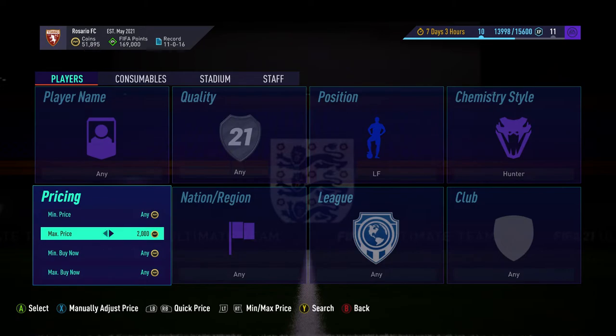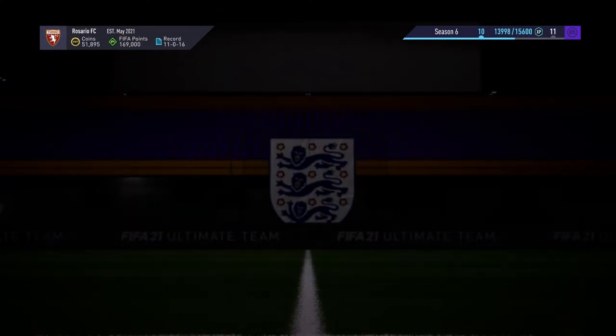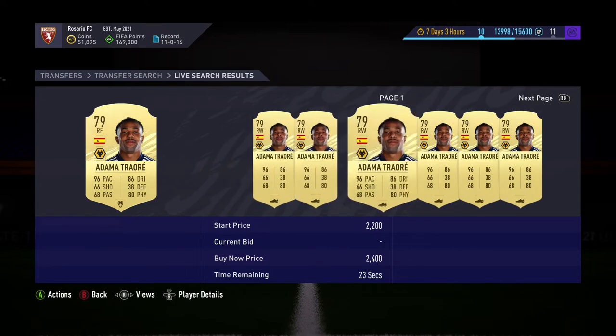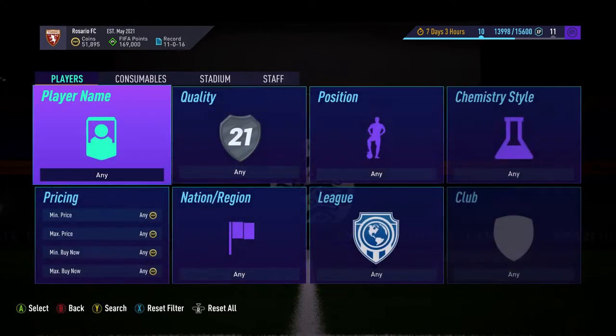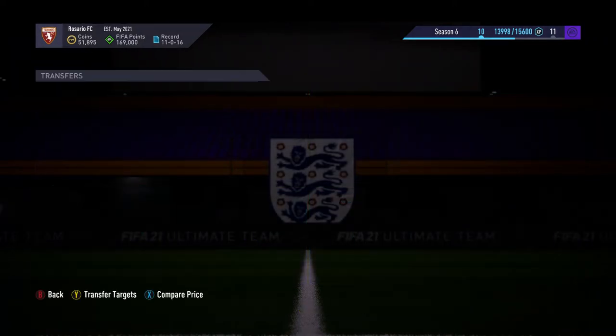Only Felipe Anderson shows up. Go to like 2k in here — nothing up. Same with the right forward, there's nothing up there at the moment. Then go 2.2k in here, maybe 2.4k — nothing going on. This is what I mean by it can be a good deal. Adama Traore here is the only one up at 2.7k, so that tells you right wing with hunter is maybe 1.4 to 1.5k.